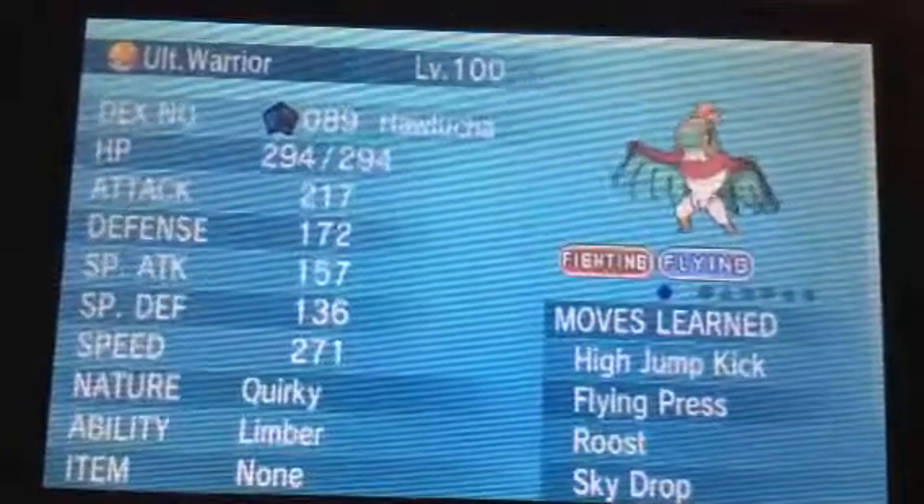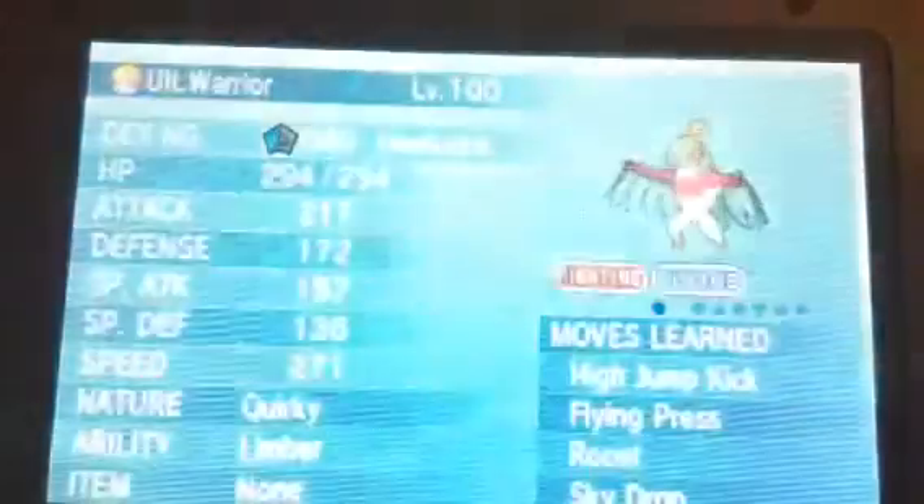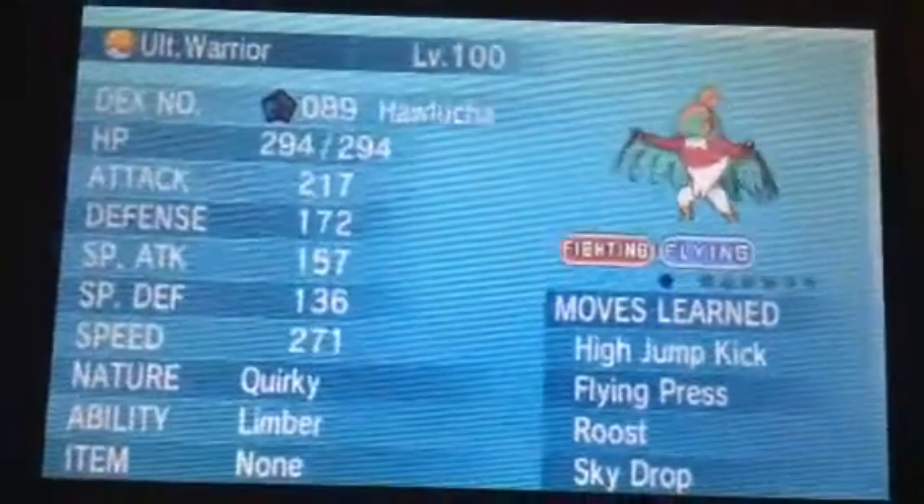Hawlucha, nicknamed Ultimate Warrior, level 100. Ability Limber. Moves are High Jump Kick, Flying Press, Roost, Sky Drop.